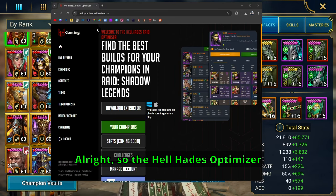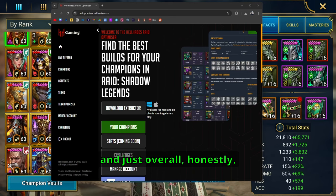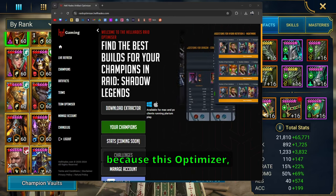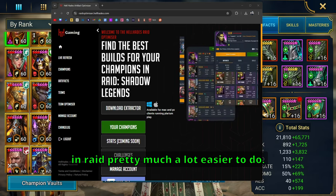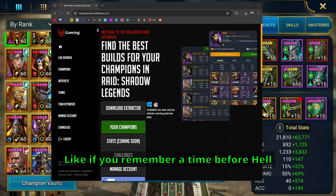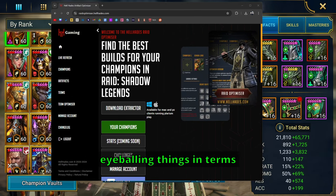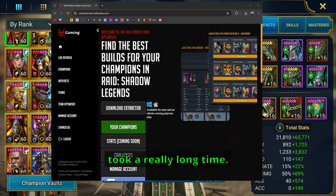The Hellhades Optimizer recently just got an update. Big shout out to Saf and Hellhades and the entire team because this optimizer makes everything in Raid pretty much a lot easier to do. If you remember a time before the Hellhades Optimizer, we were taking notes, writing things down, or just eyeballing things when trying to gear champions. Trying to gear champions back then took a really long time.